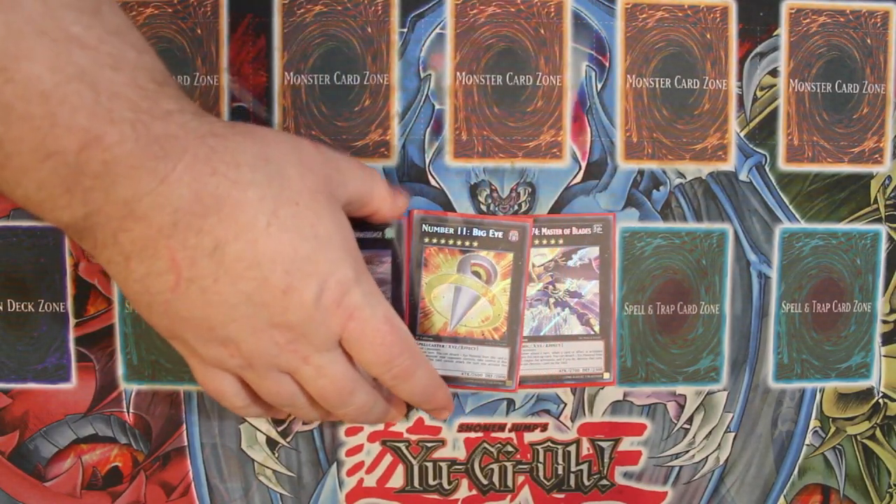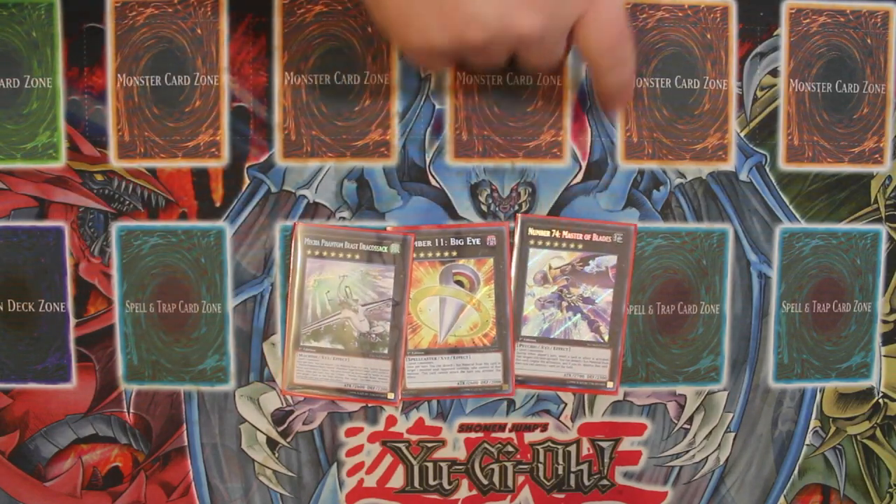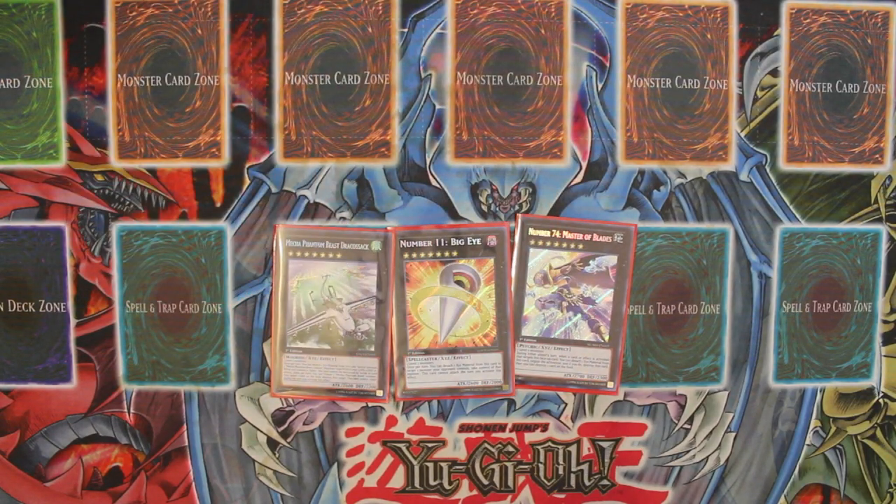For rank sevens we are playing Big Eye, Dracossack, and Number 74: Master of Blades. I've been thinking about possibly cutting Master of Blades to throw in some other stuff, but I still kind of like it — sometimes it can be really handy.